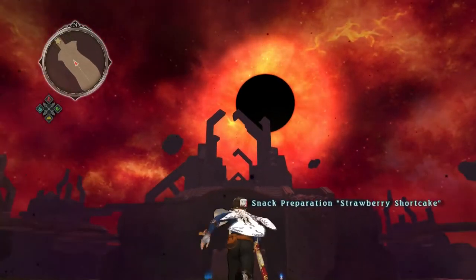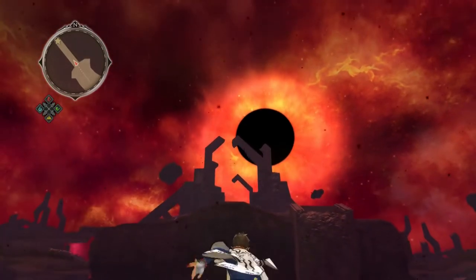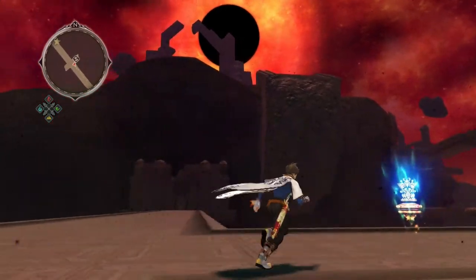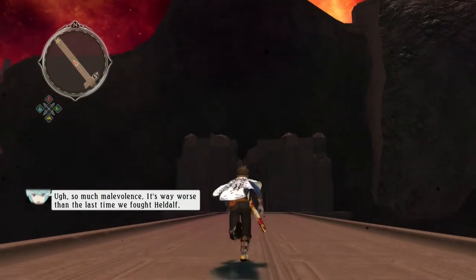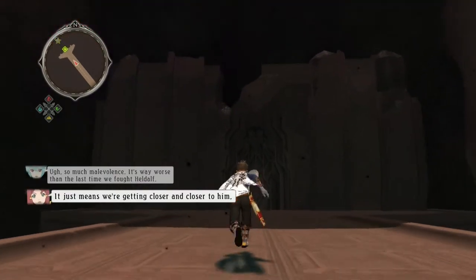I don't know what it is — I think it's maybe the sky, the surroundings, the cool lightning blasts and things, maybe the architecture. So much malevolence though. It's way worse than the last time we fought here. It just means we're getting closer and closer to him.